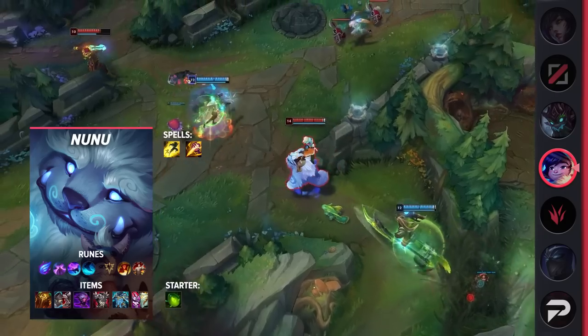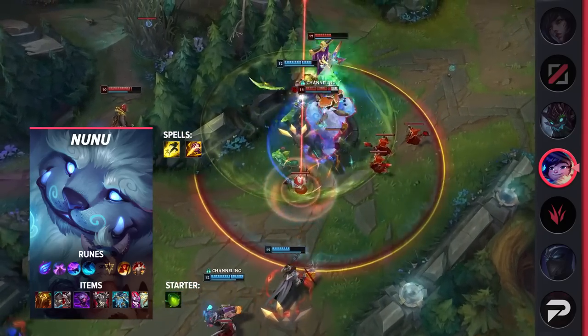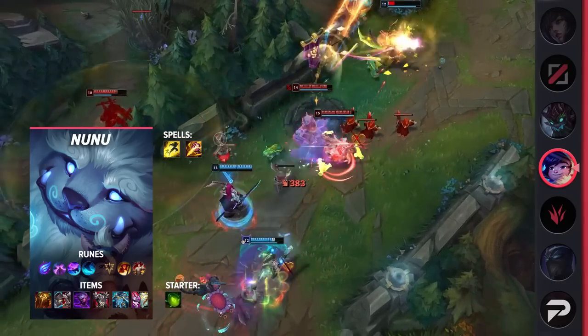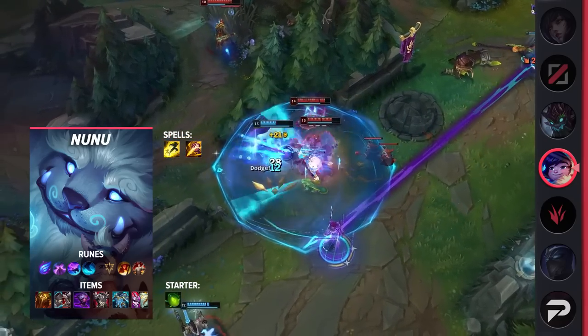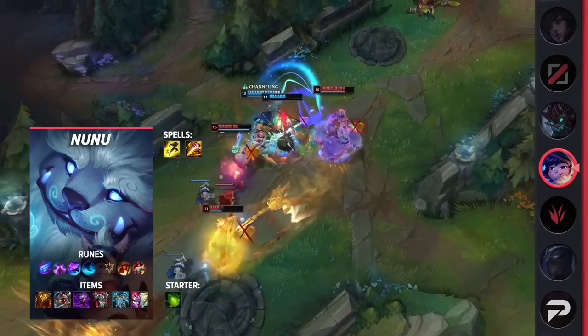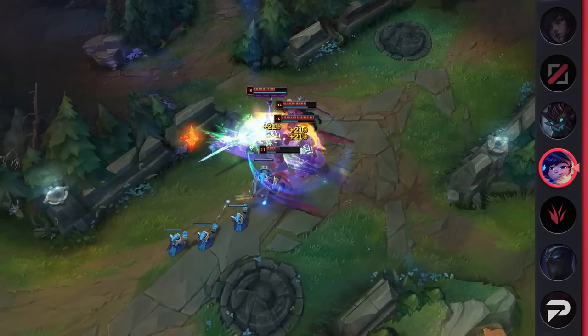For your summoner spells, you'll be taking Flash and Smite. Your smite of choice will be Mosstomper or Scorchclaw. As for your runes, you'll be taking Phase Rush, Nimbus Cloak, Celerity, Water Walking, Triumph, and Legend Tenacity. This will help you easily stick to your targets. Finally, your items will consist of Sunfire Aegis, Defensive Boots of your choice, Jak'Sho, Thornmail, Force of Nature, and finish off with either Demonic Embrace or Gargoyle Stoneplate.